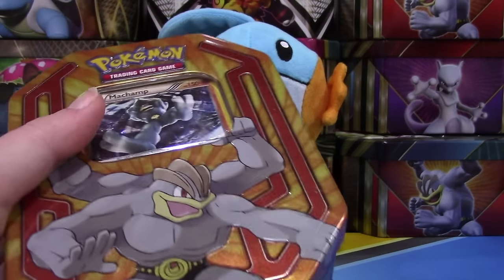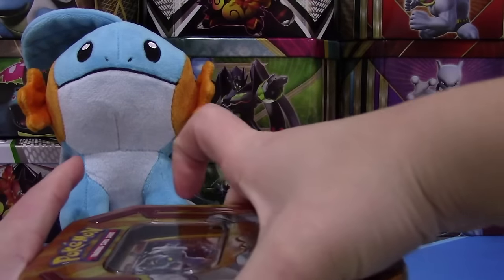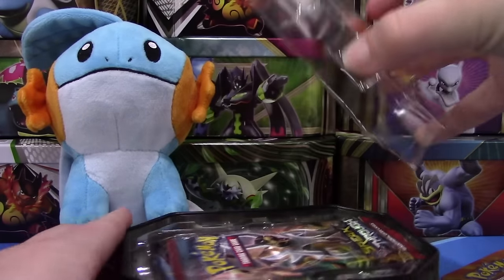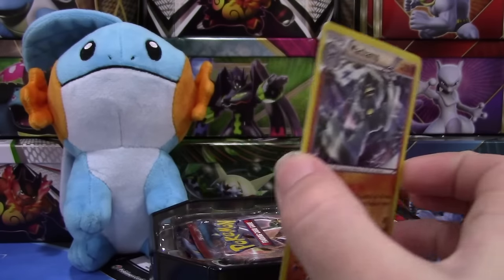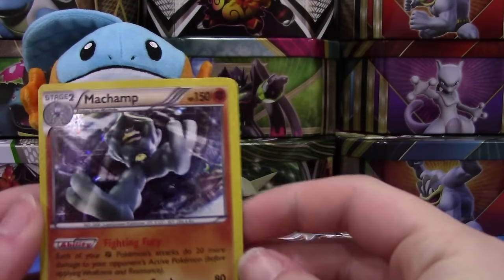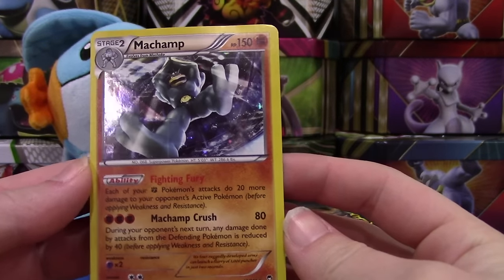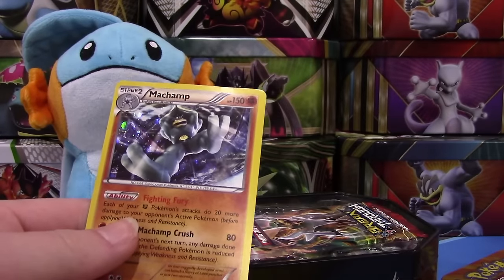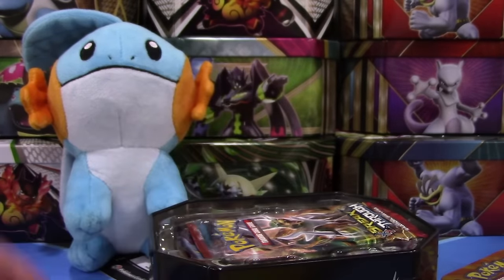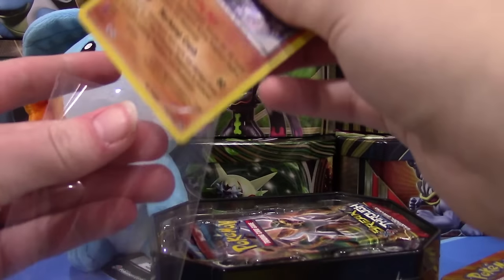I believe these have three packs in them — yeah, let's get into it and see. So here is our promo card. It is an alternate holo card of Machamp from Furious Fists, so it looks pretty cool. Let me get this sleeved up here — I should have opened my sleeves first. There we go, got it sleeved up.